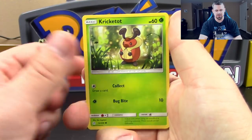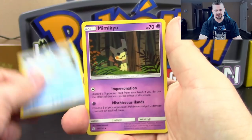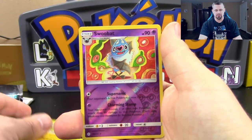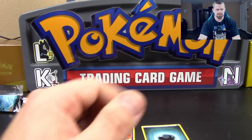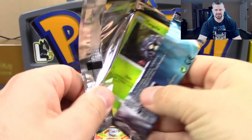Pack one: Palpitoad, Cricketot, Aipom, Woobat, Ducklett, Mimikyu, Lillie's Poké Doll, Togedemaru, Reverse Holo Swoobat — which is a rare — and an Emboar regular rare. Alright, pack number one is done.